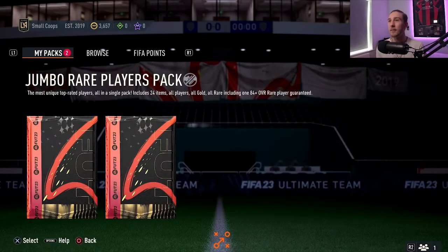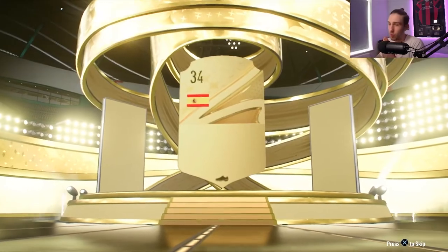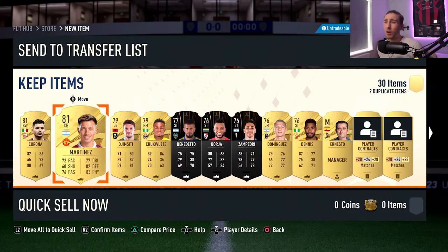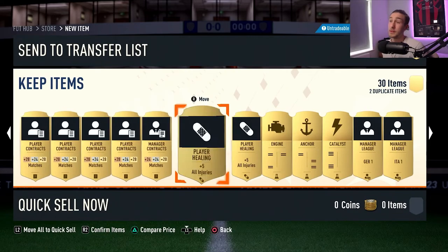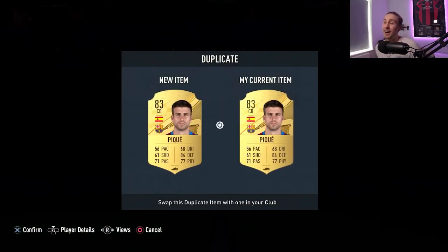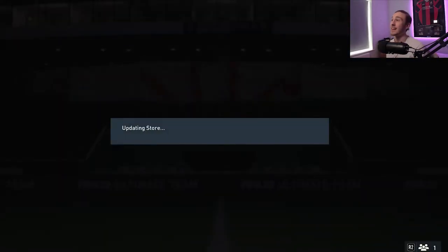Alvarez again — damn. All right, jumbo rare player pack and the rare mega pack. I'm going to open the rare mega pack just because it is only 55K coins. Anyone good — come on, just a walkout, that's all we're asking for. PK man — I've already got PK. A 55K pack and I get Corona — why do I want Corona? I feel violated out here. This is quite nice though — a lot of contracts, the Ball's Engine anchor.